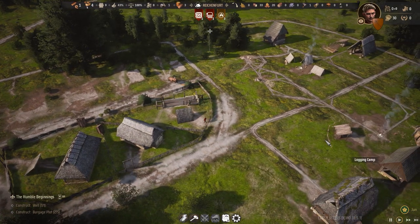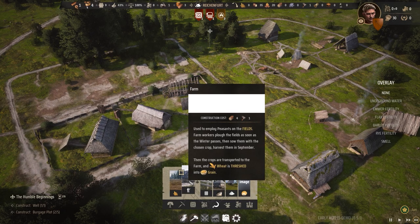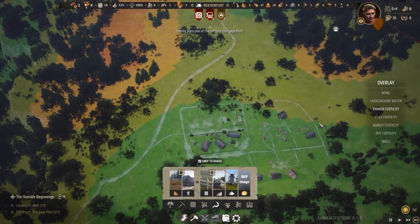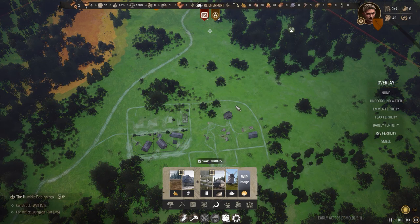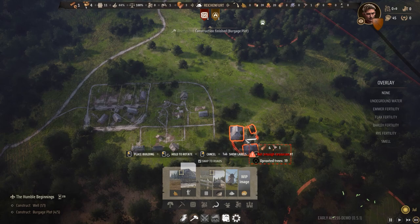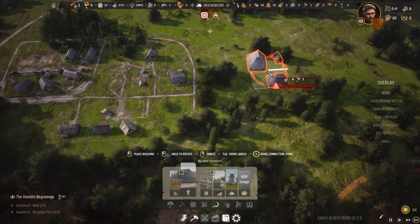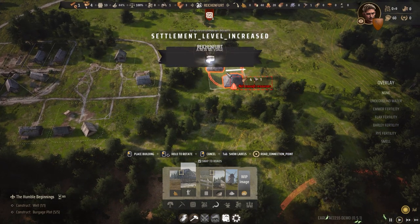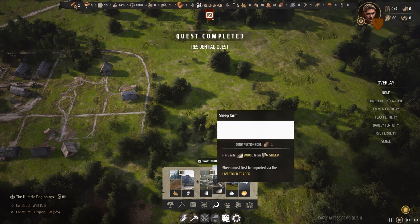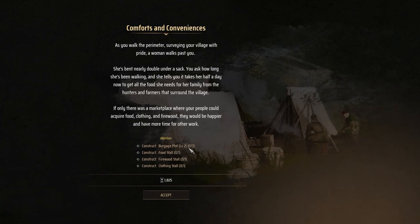The graphics are absolutely beautiful — I have no words. We need to build more plots first, but I can already look into farming. We need to see where there's good fertility for farming. Unfortunately I built my storage area right where there's great fertility. Rye is good everywhere though, so we can put a farm down in that area. We've also fulfilled the time target — we have a new message: construct a burgage plot level two, a food stall, a firewood stall, and a clothing stall.